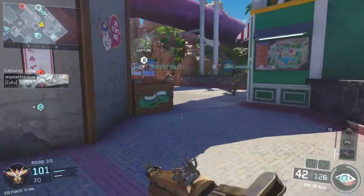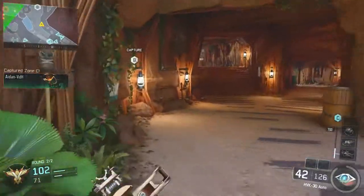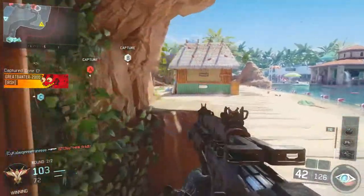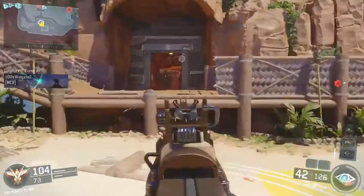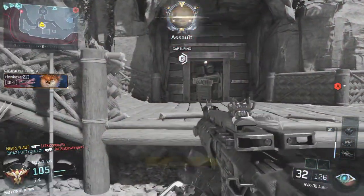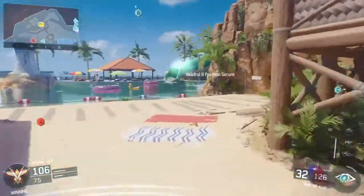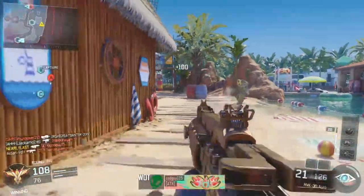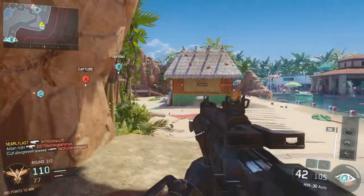It only takes someone to catch you out. Now we're starting on this side — this could be the first round if you start on this particular side. We're going to play pretty much the same scenario: use this house as cover. When playing against better players the objective won't be quite as easy, but the idea is the same. You know exactly where they're coming from. If you've got a Vision Pulse and save it for this moment, it's going to help you no end.